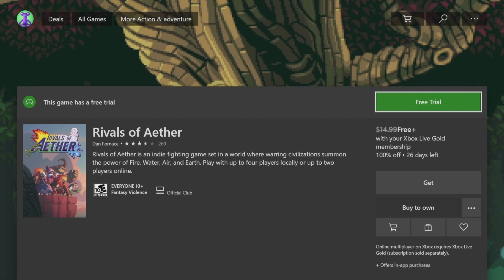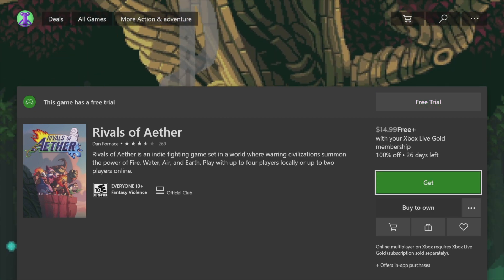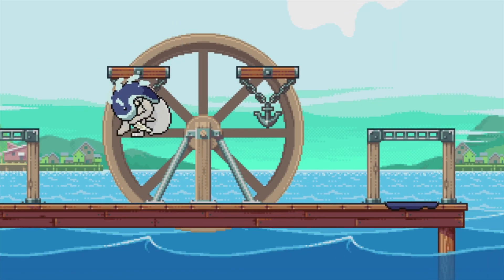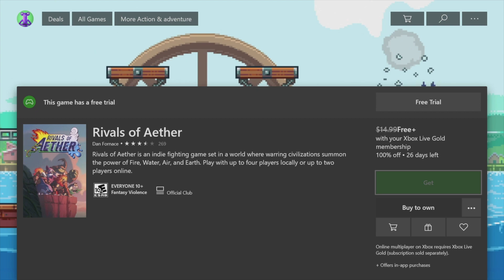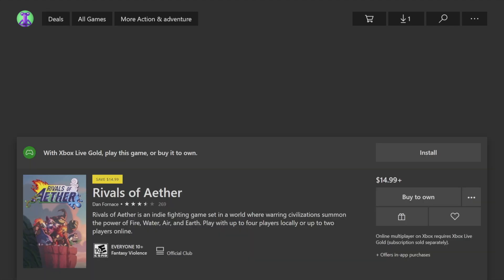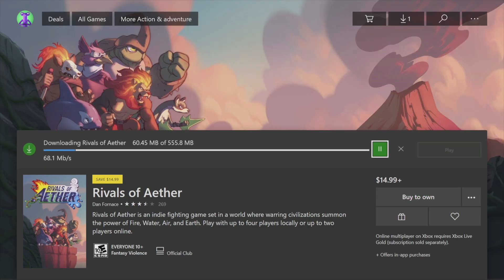Go down to where it says 'Get' — don't click 'Buy to Own' either. Click on 'Get' and that gives you the full version game; it's yours to keep, not a trial. Once you click Get, it will load up and tell you the size and any updates. It's 555 megabytes, really small, and there are no updates for it.